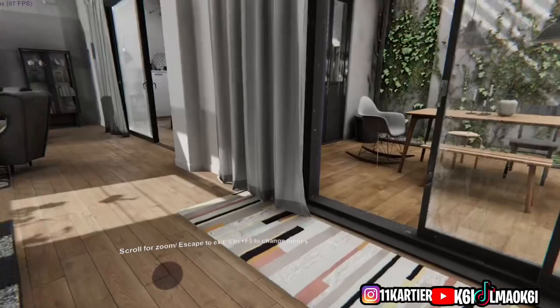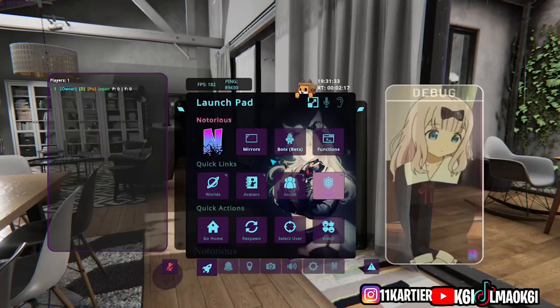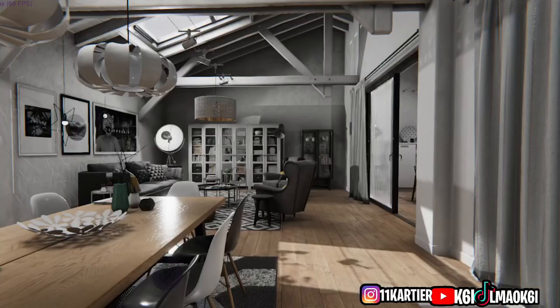Let's get into the features. Starting with the loader — you have to put your key in here when you buy it. The prices are in the description if y'all want to buy this. I would highly recommend it; it's only ten dollars a month just to support the creator. What you want to do is click Authenticate, check for updates, add your hardware ID to the whitelist, inject your client, and you're good.